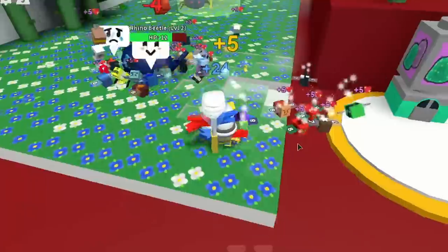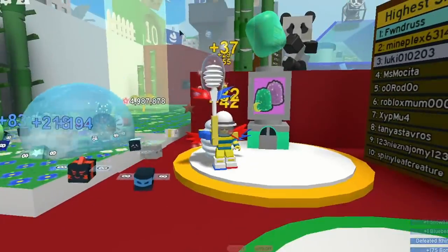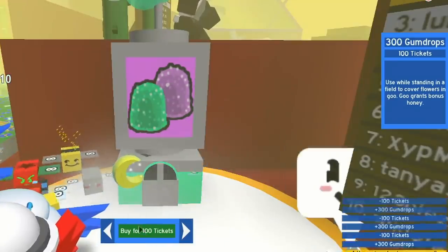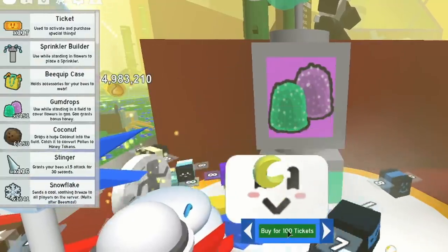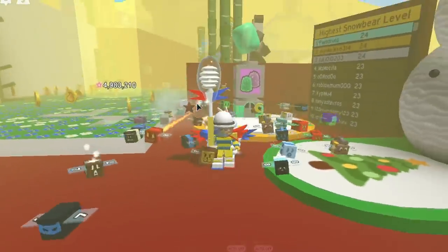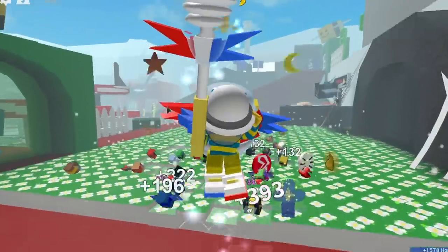Some mobs nearby - no gumdrops, but lots of snowflakes. Let's open the shop and buy the rest of the gumdrops. Buying 100 at a time - yes, 100, another 100, another 100, another 100. We only need one more batch and we're done! We spent basically 500 tickets total. Tickets are literally everywhere in here - this game is easy!